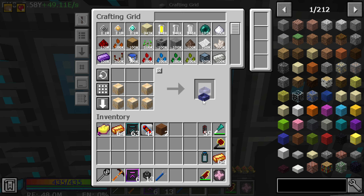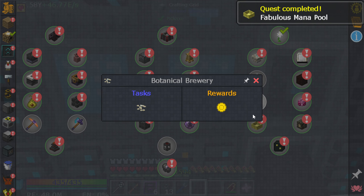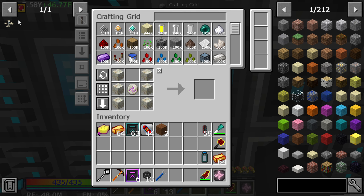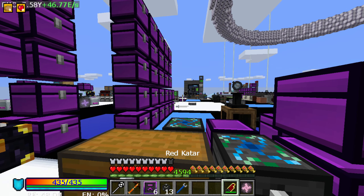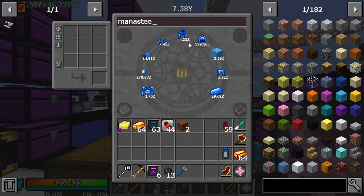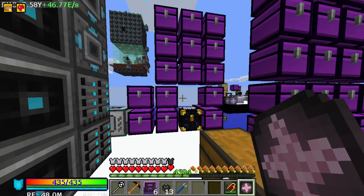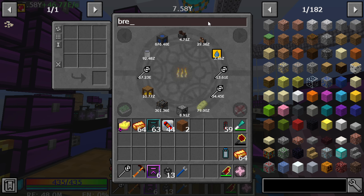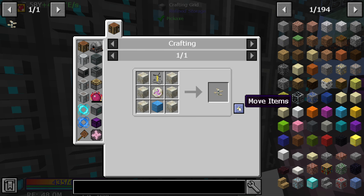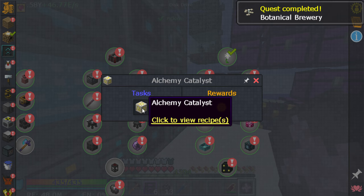The fabulous mana pool quest is now done! What else do we have in Botania that's left? I have most of the stuff already in the system ready to go. Grab a stack of mana blocks. The botanic brewery - is that something that's EMC-able? It indeed is! The botanic brewery is now done. Then they want us to make an alchemy catalyst.